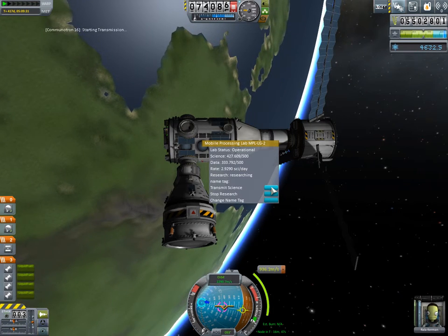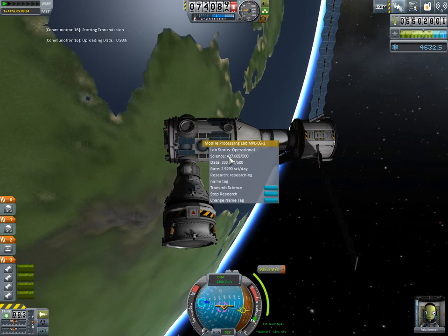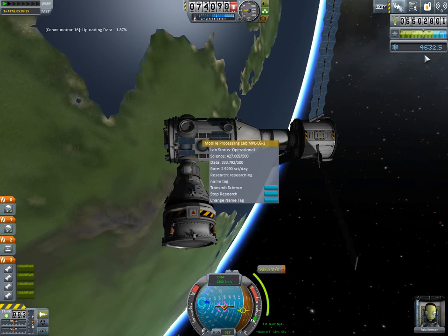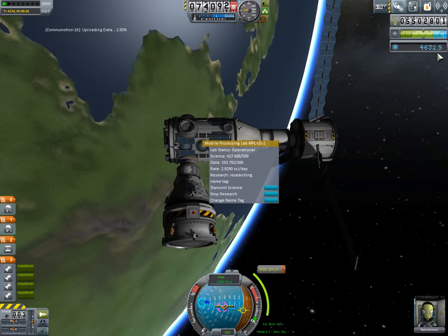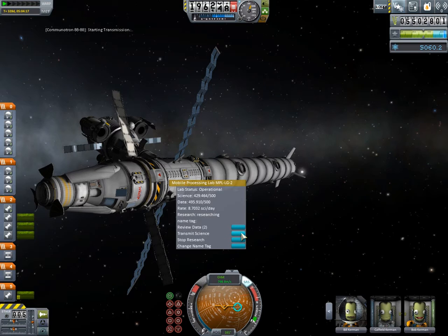Let's gather the science. With what's in this lab it will already be over 5,000. And since we are getting data from the lab, Bob and Khaled also have almost half a ton of science. Let's transmit their science as well, because now that we have enough to upgrade the R&D facility, we will use every bit of science.